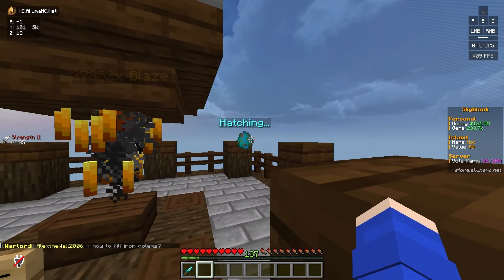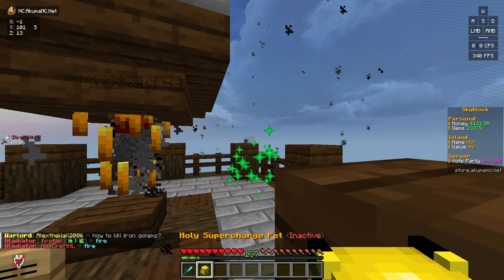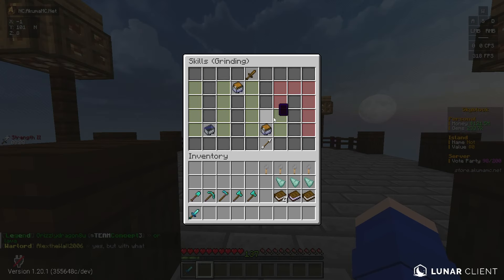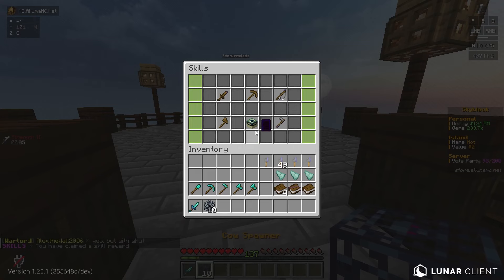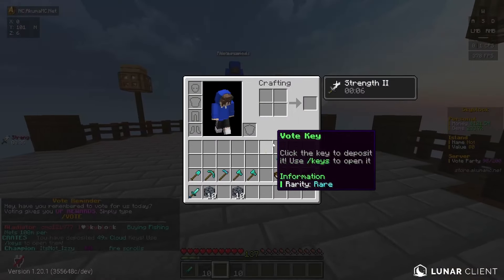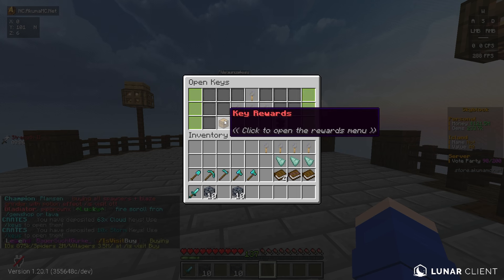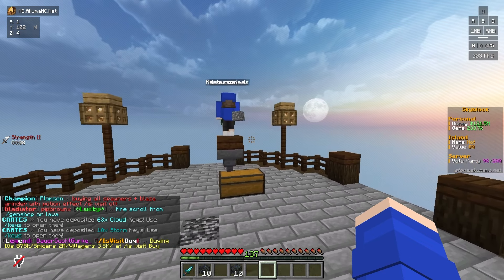Let's open this pet egg — come on, give us something good. Supercharge, legendary — I'll keep it. In skills, we have some in grinding that we can claim as well, so we'll go ahead and claim those for all the keys and spawners. Honestly, we have a ton of keys — I'm just saving them up for the time being, so we're not going to be opening these anytime soon.